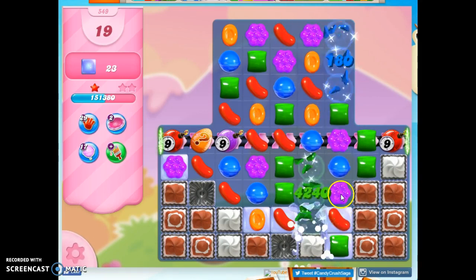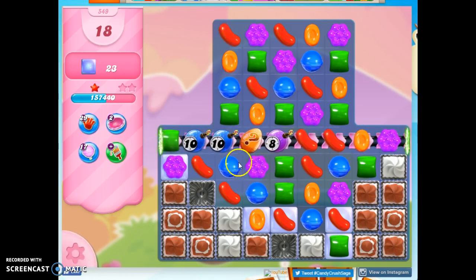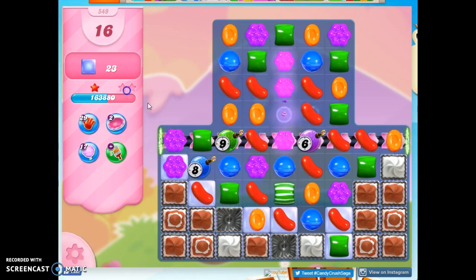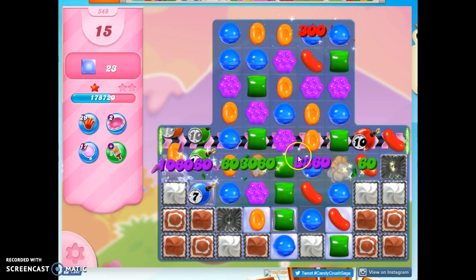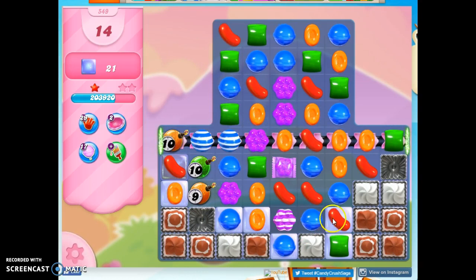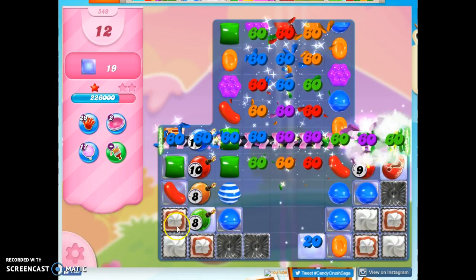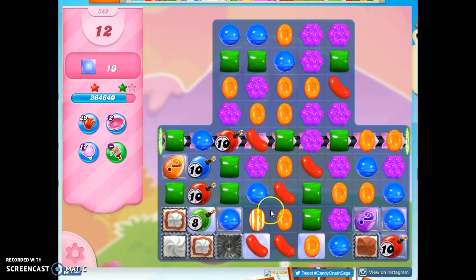We're going to jump through here. That was kind of nothing — I think it was just a chameleon candy. I'm having a real struggle getting things cleared out in this bottom area, even being able to make moves over here. There we go, that looked nice. I'll make a stripe along here — I think I can get a stripe-wrapped combo. This is really helpful to clear out a swath of 3x3 right down there at the bottom. I'm getting more of these mystery candies now.